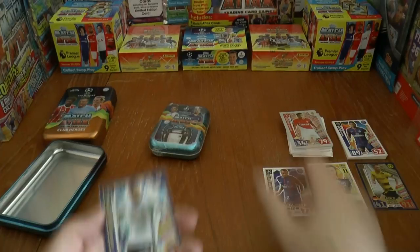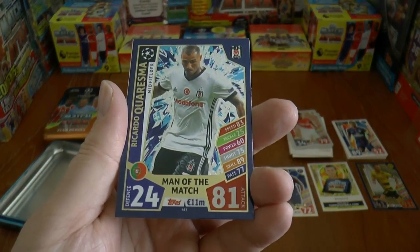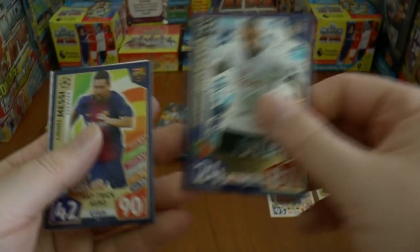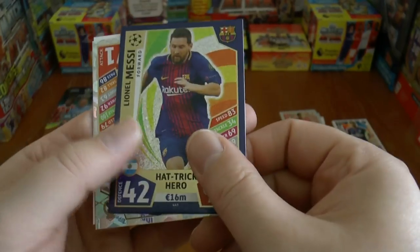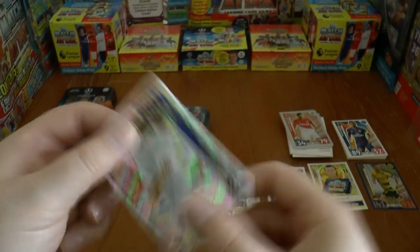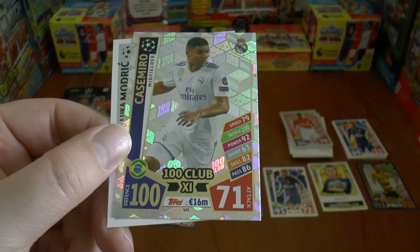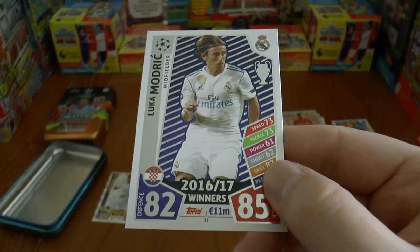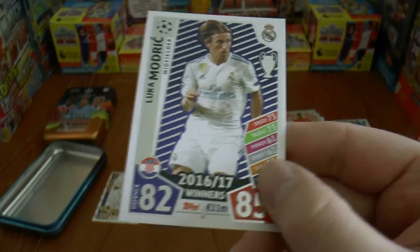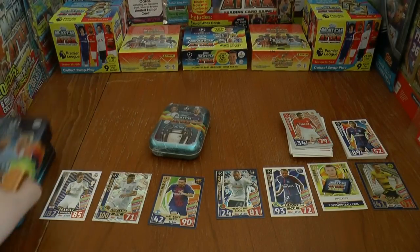Then we move on to some inserts — this is nice. We've got the Man of the Match Quaresma, the Portuguese international of Besiktas. And then we've got a hat-trick hero Lionel Messi, 90 attack card — that's a lovely card. Then we move on to some 100 Club cards: Casemiro 100 Club for Real Madrid, and an exclusive silver base card for Luka Modric, completing the entire Mega Tin.